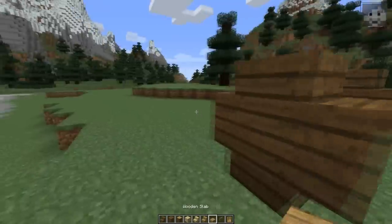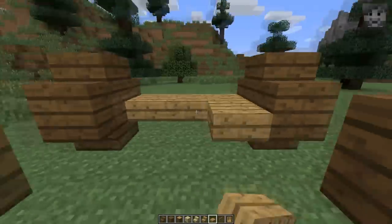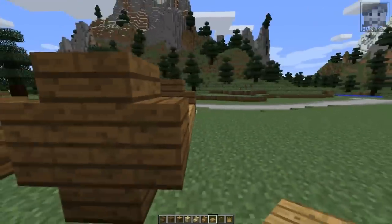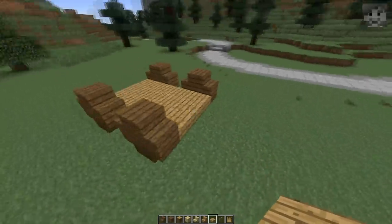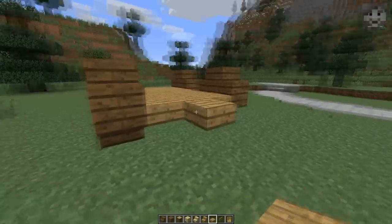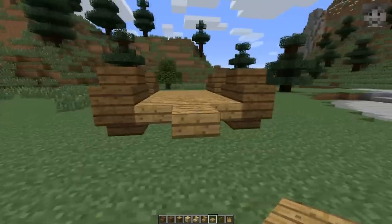Then I want to take oak slabs and place them as top slabs as a kind of floor, from one end of these wheels to the other end without any overhang. Then you have to determine where you want to have the front of the vehicle. In this case I want to have the front here, so I'm going to place one more slab right here in the middle of this row.